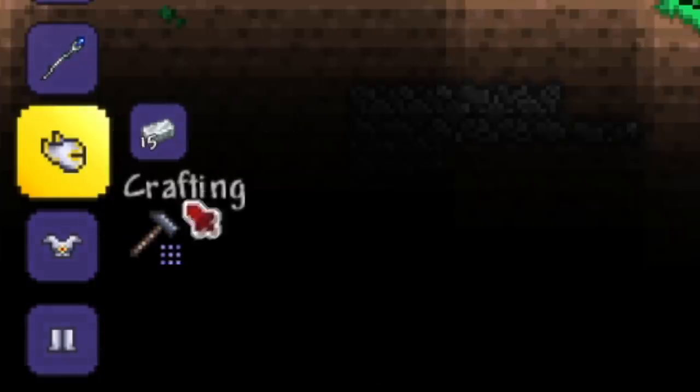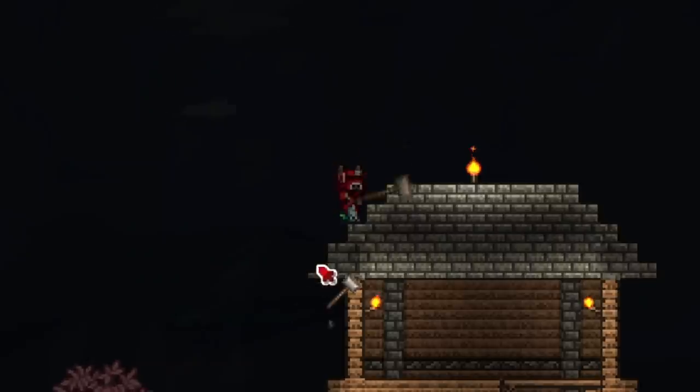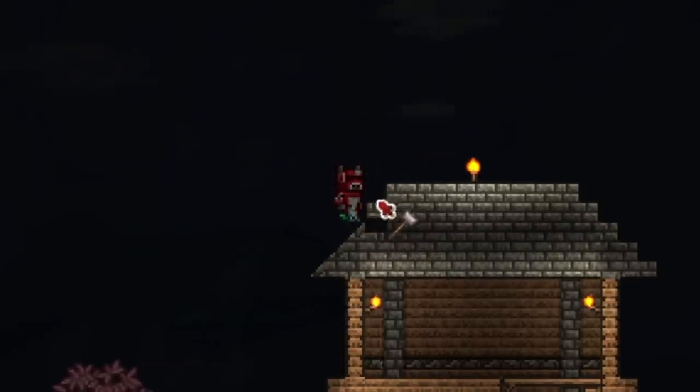The handbook talks a little about the other tiers of ores we can get our hands on, so I'm going to take a little trip to the caves to get a full set of any ore armor. Chapter 6 of the handbook is about building. The handbook wants me to set up a nice little home for myself, using the hammer to create some nice slopes for the roof.